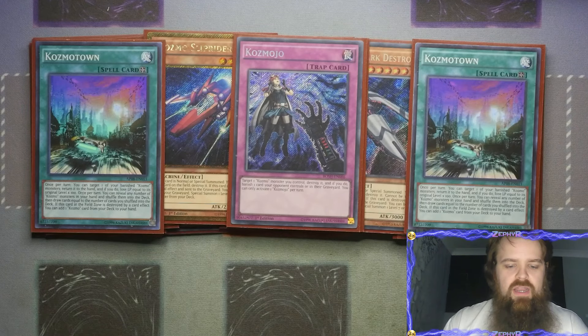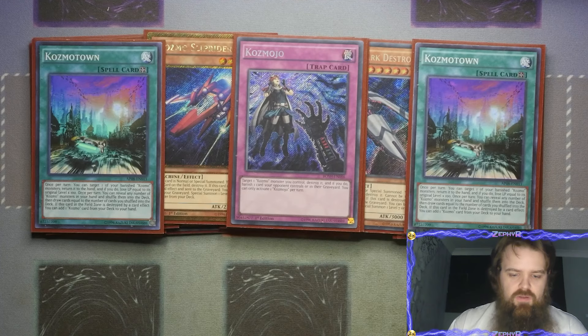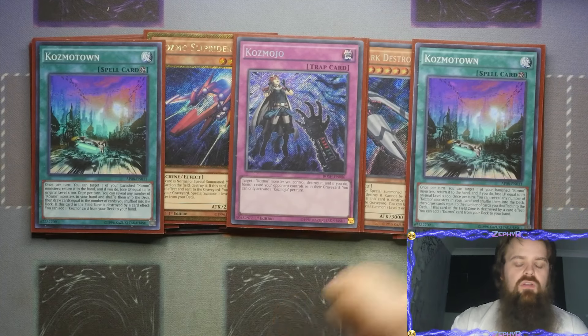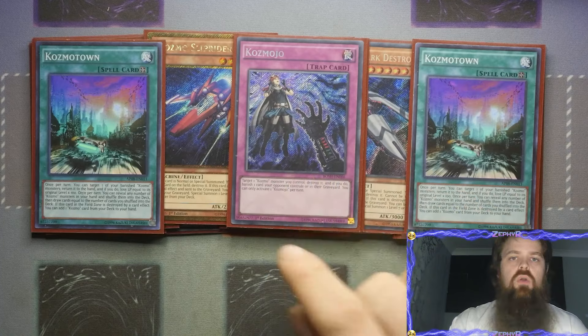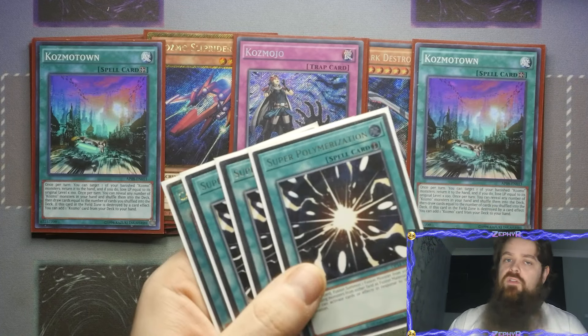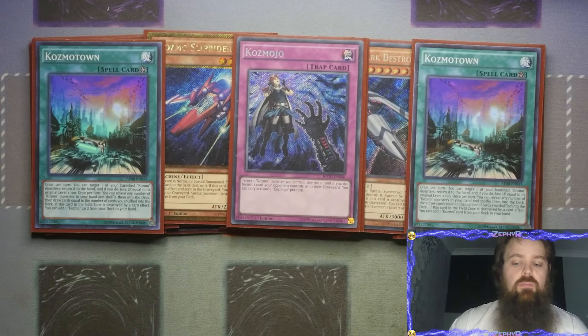The last Cosmo card we play is the one Cosmojo. You target a Cosmo monster you control, destroy it, and if you do you banish one of your opponent's cards on the field or in their graveyard. You can only activate it once per turn, and the reason it's a one-of is because we're not playing the control version of the deck - we're playing a much more aggressive OTK version. If you wanted to play control, you'd play more Cosmojo and swap out the Super Polies for stuff like the Dear Servants.